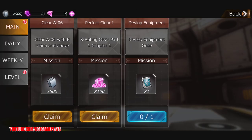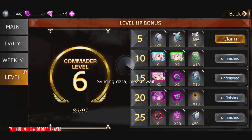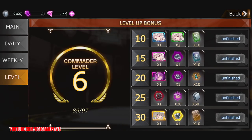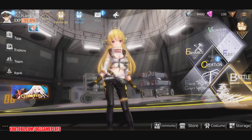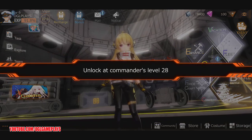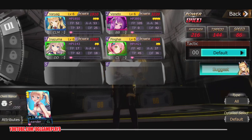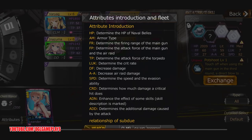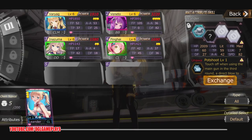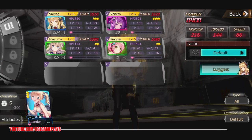We have some tasks — let's claim them. We did some, level six as well. We have weekly, daily, and main tasks. I was trying to check out my fleet — let's check out this attribute section.